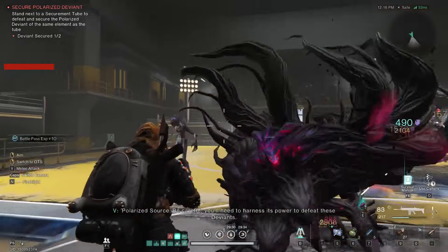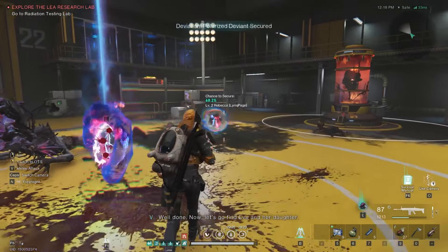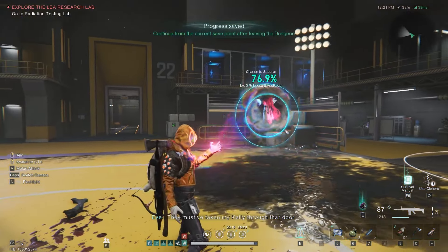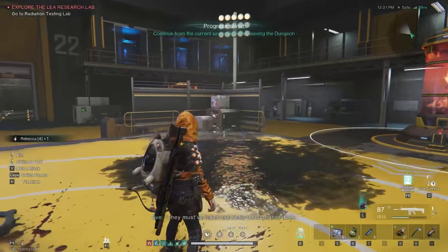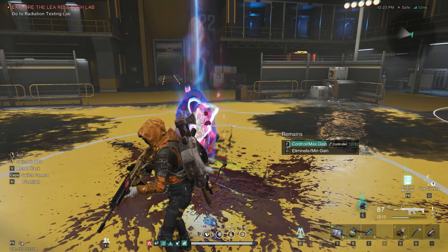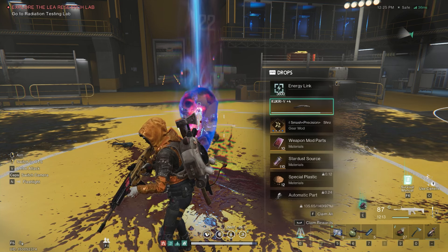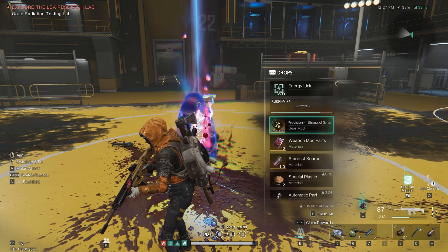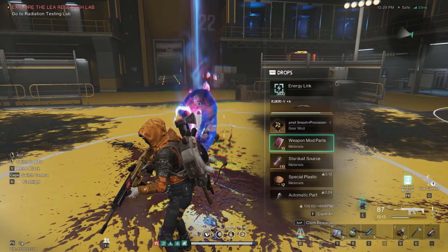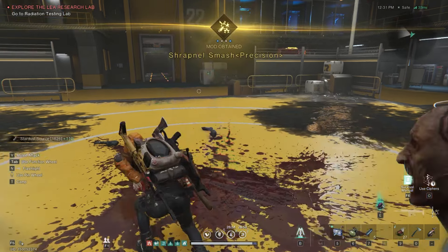I'm not going to heal - it's going to automatically heal right here. That's the Living Armor whim, you can actually get that very easily. I'll show you how to get it - it's a special deviation that lets you grab that. Kill those and everybody else will die. Watch this - Rebecca just popped up on the screen! It's a level 2 version, which is better than level 1. Here are the rewards - we got another Kukri. You can see you get gold weapons, gold mods, gold gear sometimes, plus a lot of stardust source, special plastic, and automatic parts.